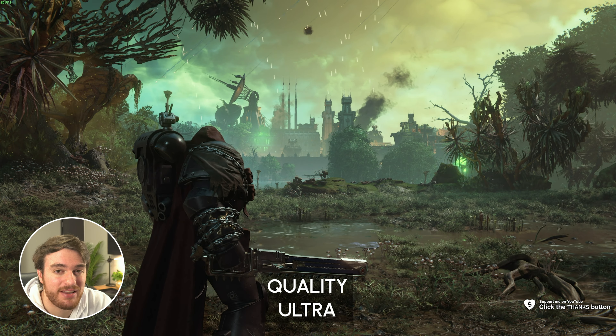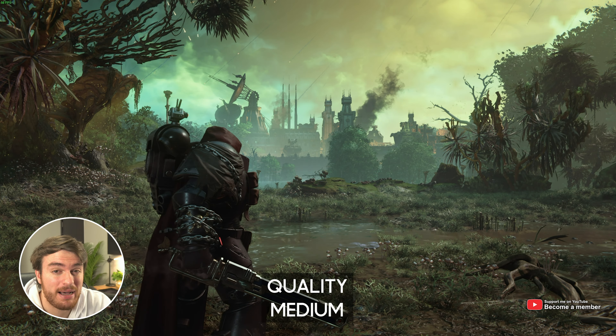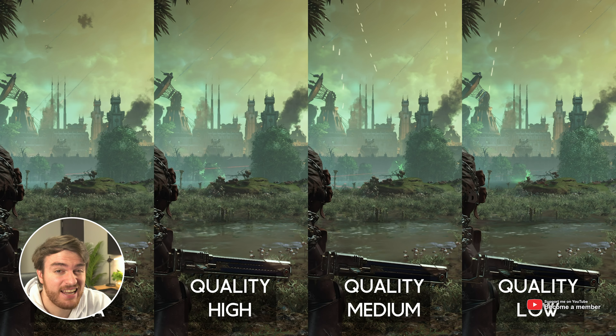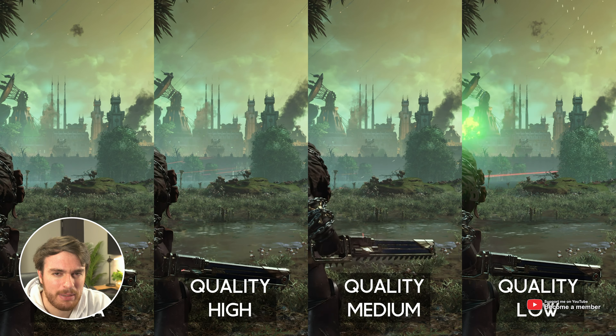Starting from the very top with the Quality preset, there's a very small difference between options, with the most noticeable change when you're moving down to Low, where a ton of shadows and things like that vanish. You'll gain about 10% between Ultra and High, and there's almost no difference between High and Medium, then another 16% gain from Medium to Low. Here I'd recommend probably Medium, if not High, if you're getting the same FPS there.